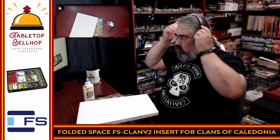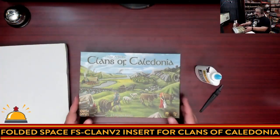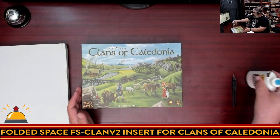So what is a room upgrade? At the Tabletop Bellhop we like to talk about things in the style of a hotel — the whole bellhop theme. One of the things I want to do is take my copy of Clans of Caledonia and give it an upgrade. What I have here is the Folded Space Clan V2 box insert for Clans of Caledonia. So what I'm going to do is build this insert and then put it in. First, let's take a look at how I currently have Clans of Caledonia organized.